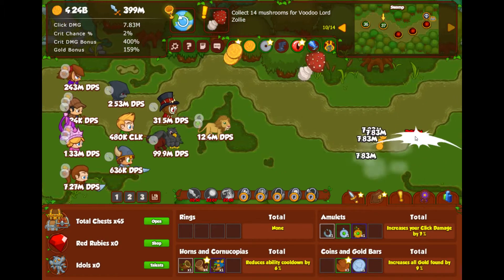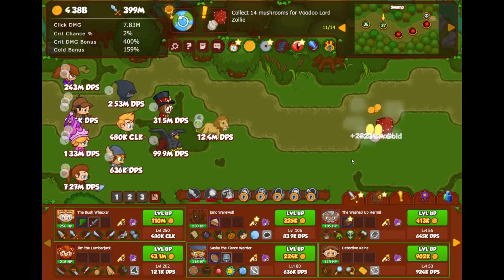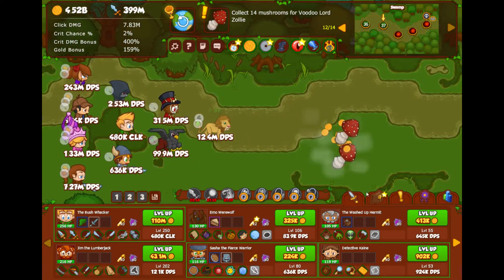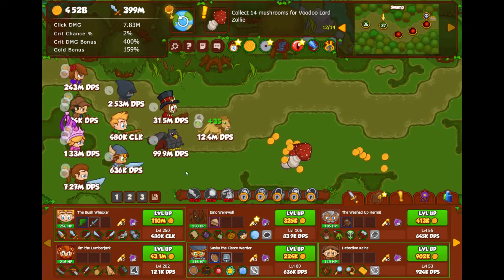We just need to collect some mushrooms for the voodoo low at the moment. That's what our critical is. It does show their DPS there.